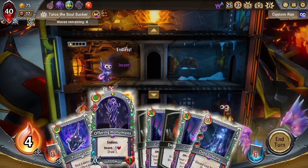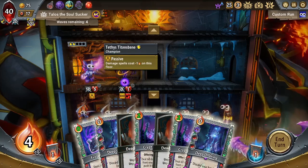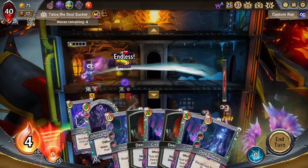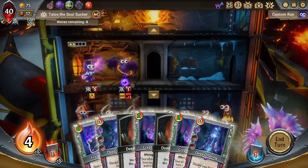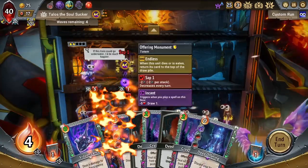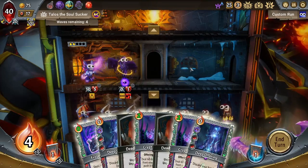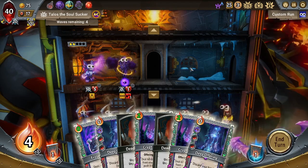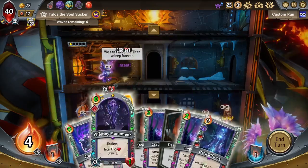This zero cost spell can be anything. Since I have Tethys Titan's Bane and the conduit path, my Frozen Lance costs zero so I can just replay the Frozen Lance. If the boss was on this floor I could get the flying kill. If I had another encant unit that would also cause me to encant it, or once again more payout on this infinite draw combo. So this is the second infinite draw combo for mono Stygian, this time involving Offering Monument.